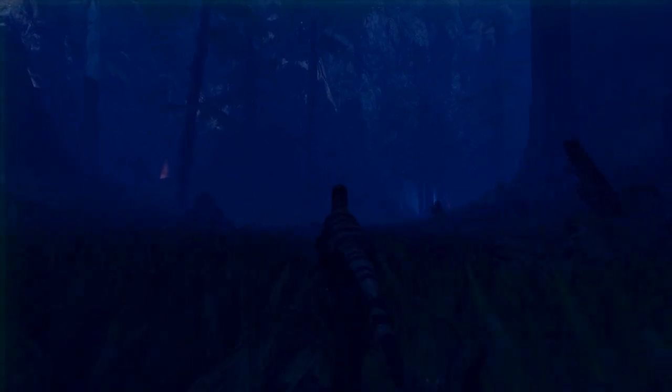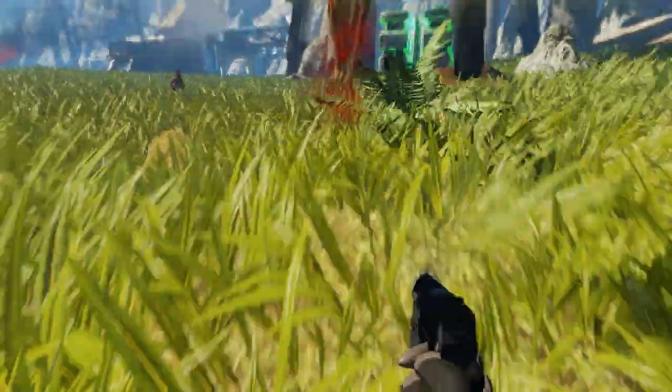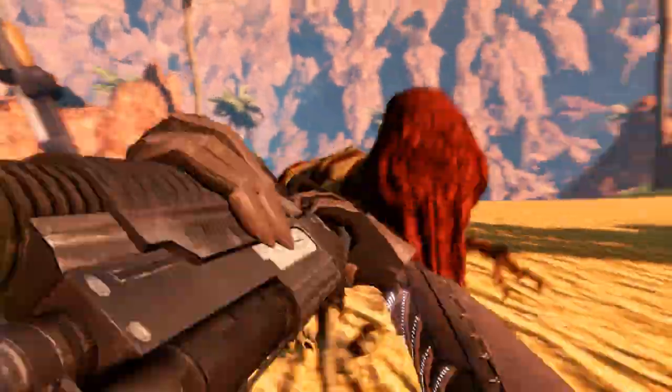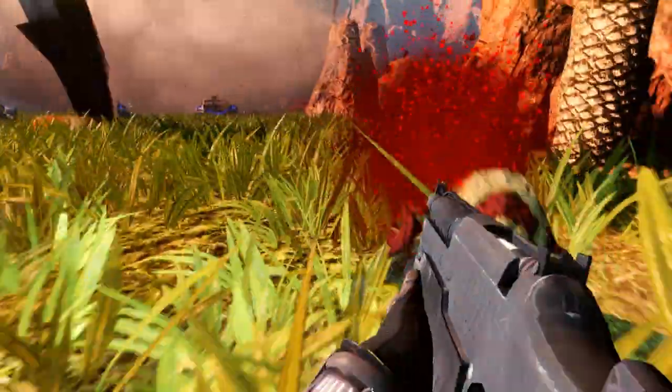Raptors are vicious little things, and smart too. They work in packs and will often flank you to avoid your fire. Always be sure to never get surrounded by more than three of them at a time. Otherwise, you're almost certainly dino food — and by that I mean dead.